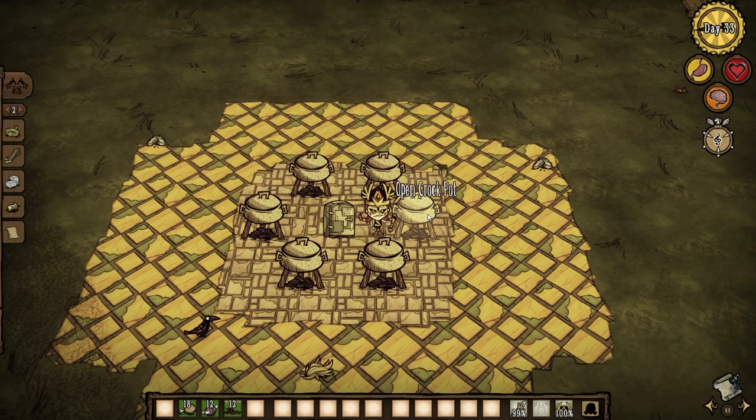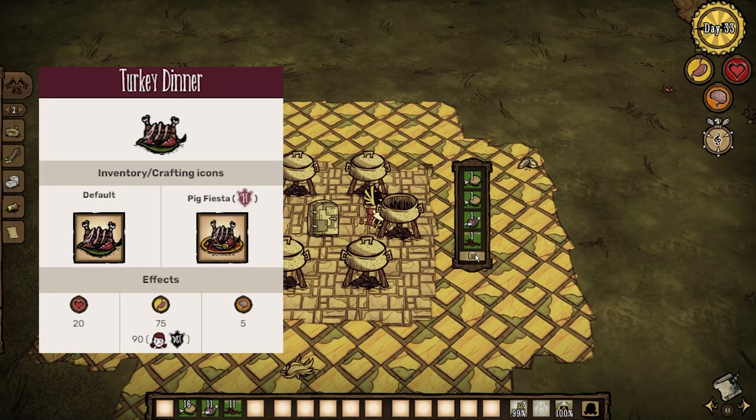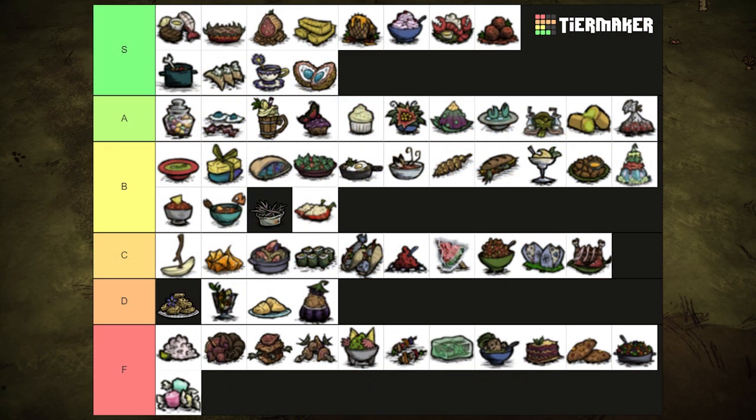Sometimes a warrior needs a good meal. Two drumsticks, one meat and berries for a dish Wigfrid would smile upon. Healing for 20 health and restoring 75 hunger and 5 sanity. For everyone else, it's basically useless. Just make meatballs. C tier.